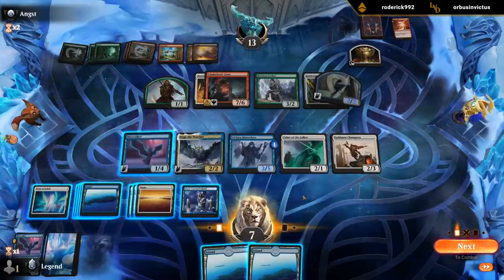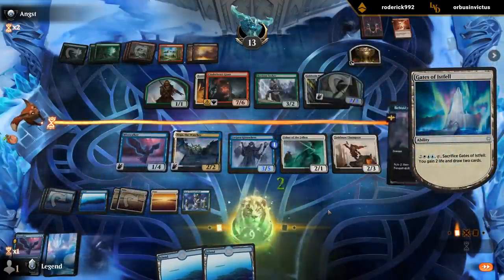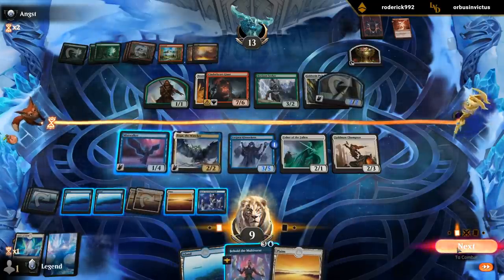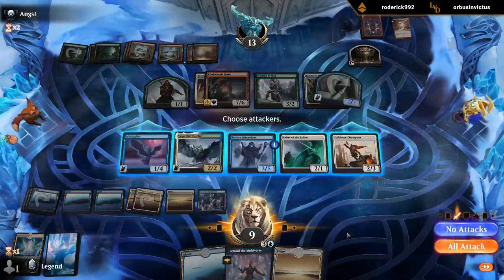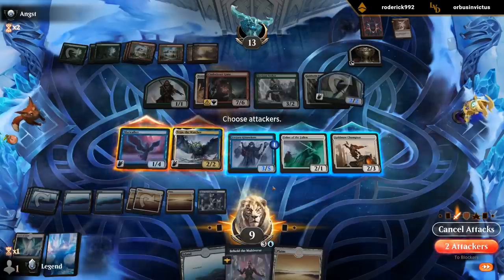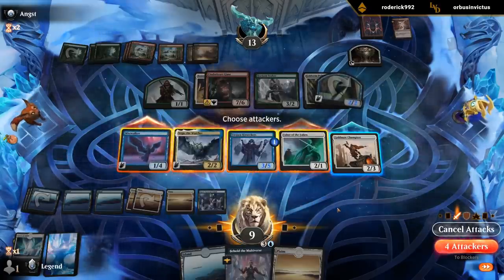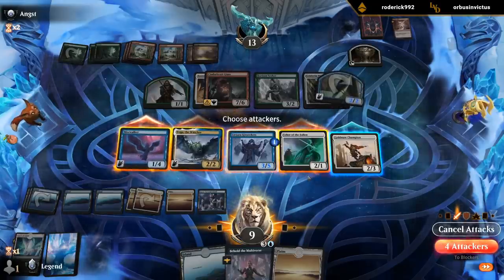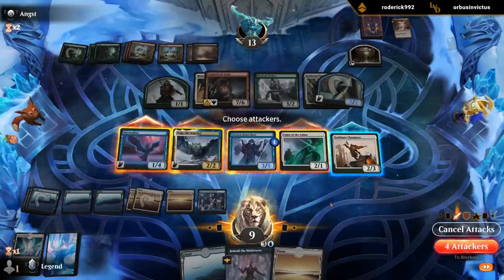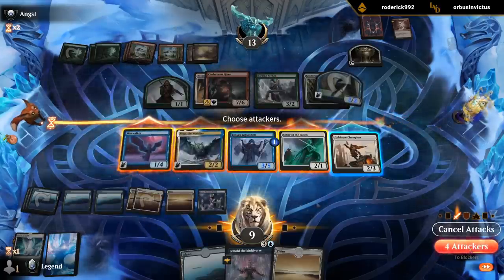I don't mind trading this for the 1/1 and making a token, then Foretell. This could also attack; this one probably wants to stay back. Five, six, seven, eight, nine, ten — so it's not lethal if they take it. This might be overly aggressive, but we get a 1/1 on defense too. Yeah, let's do this. By Foretelling, we get an extra card from Vega next turn.